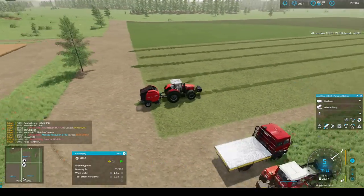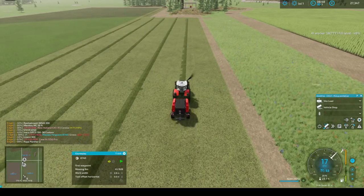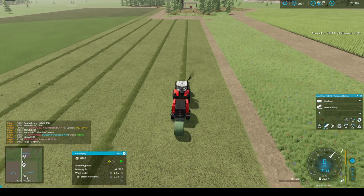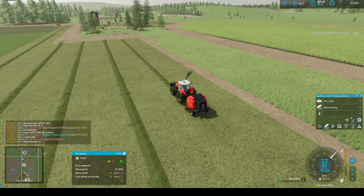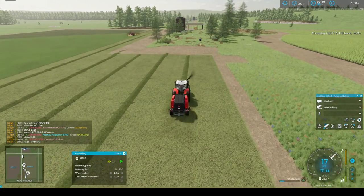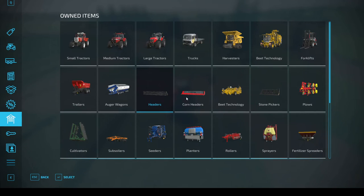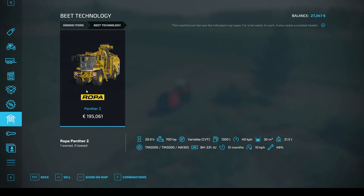Last we left off I had a bunch of money — great, isn't it? And now I don't. It took me a long time but I finally managed to cut down enough trees to buy the Ropa as well as the front attachment to do some palm topping or whatever it's called. So that's great news. The bad news is I'm slow on cash, and also the working width of this Ropa that I got is 2.7 — here it is, the Ropa by the Panther 2.